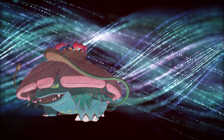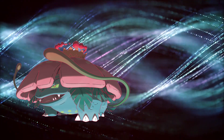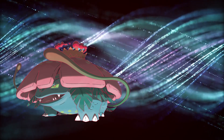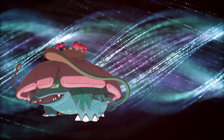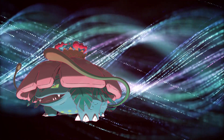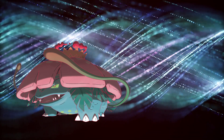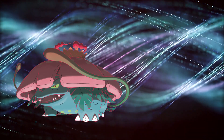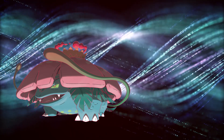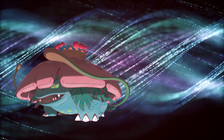Upon Gigantamaxing, Venusaur grows in size and the flower grows, covering its entire body. Its eyes glow green and become pointed. The fronds under the flower also grow and drape Venusaur's body. Glowing hexagonal spots also cover Venusaur's underbelly. Gigantamax Venusaur can also produce a type of pollen that can cause fainting if one breathes in too much. On average, Gigantamax Venusaur have a height of 24 meters and an unknown average weight.